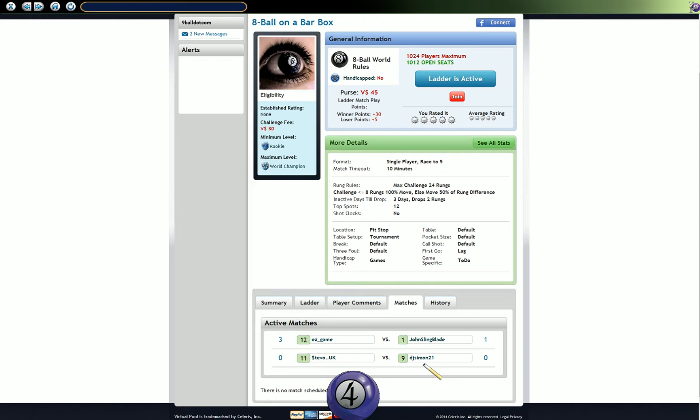This match here is the one we're going to watch, between Stevo UK and DJ Simon. It's a race to 5. These are the specifics of this particular ladder — in the details it shows how many spots you can move from a win, how far you will drop for inactivity, and any other relevant information for the table setup.